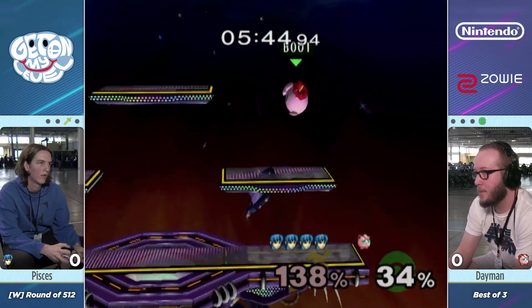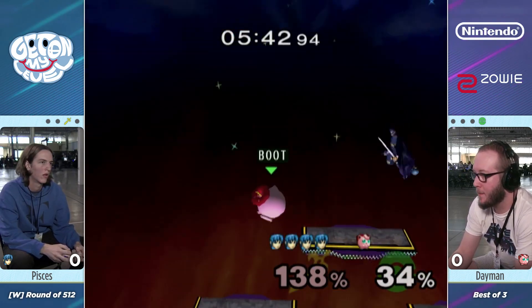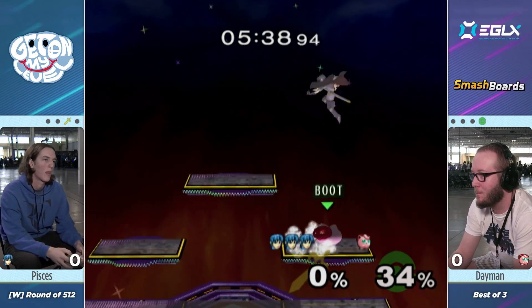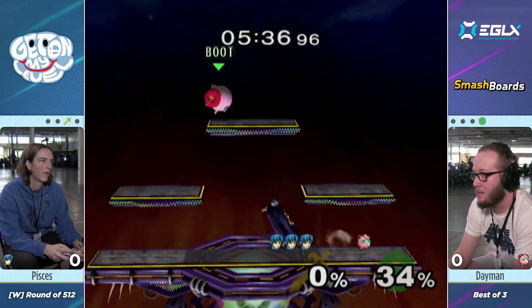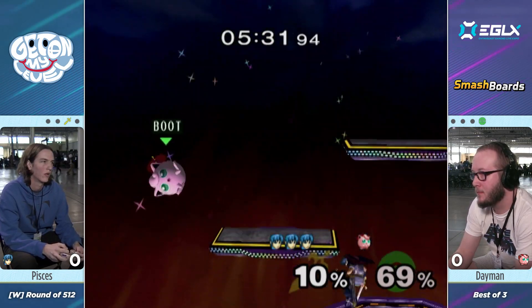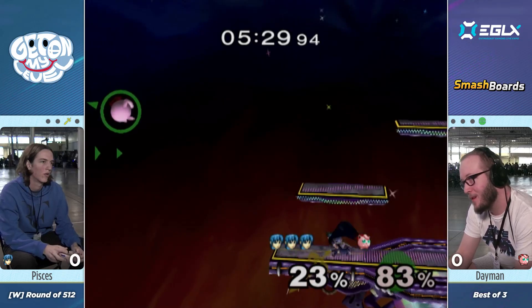Dayman just needs to hold shield a little more. Pisces hasn't been getting too many grabs in neutral — he sort of sets them up. Dayman seems like he's playing a little too impatient. We saw the two rests that both failed so far. He just needs to look for better opportunities.